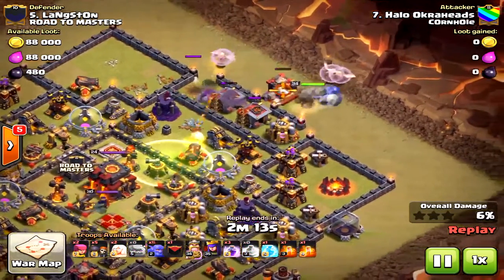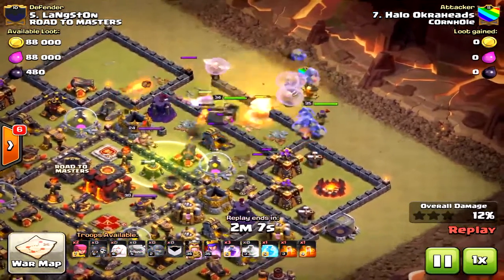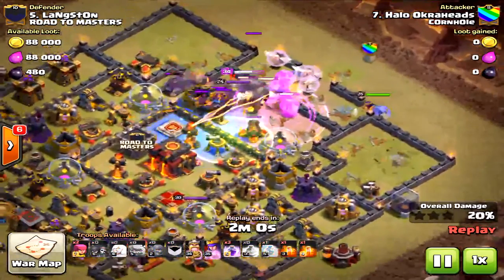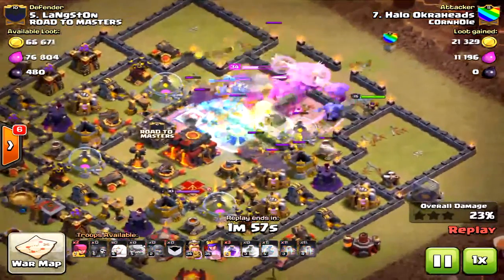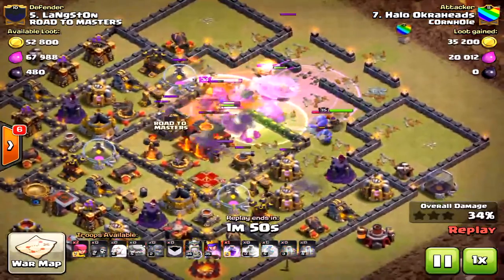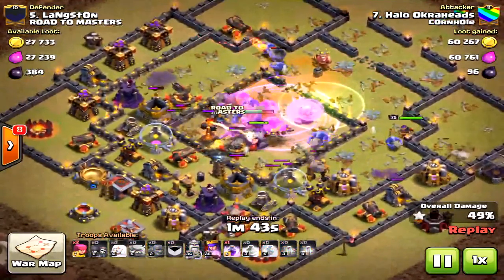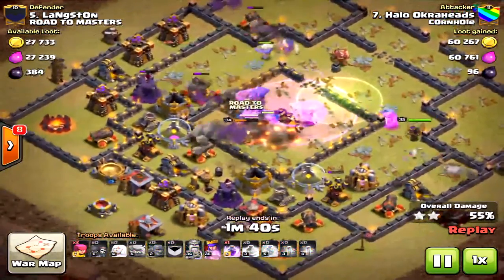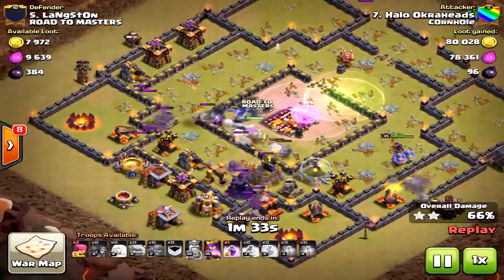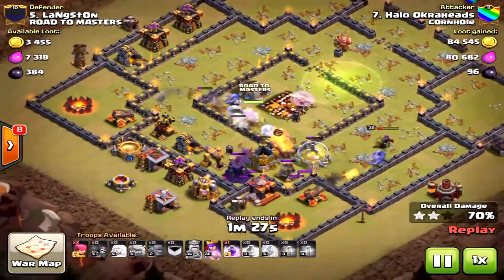I only had about 14 bowlers left at that point and wasn't happy with how things were going — I thought it'd be smoother. The king took a lot of damage; the golem should have tanked more. I did place the freeze spell perfectly on the clan castle and the first inferno tower, so I had tons of rage left. I debated whether to use my final rage when the bowlers were going down or save it — I saved it, which was the wrong call.